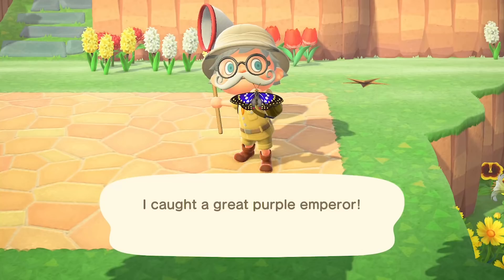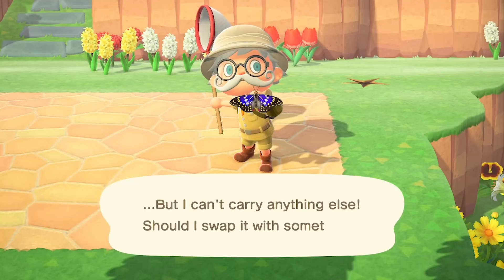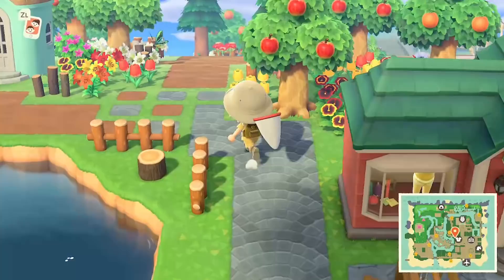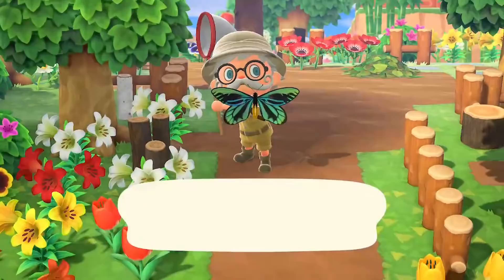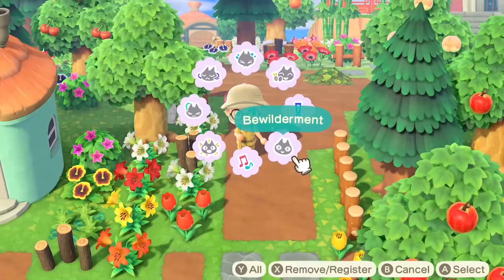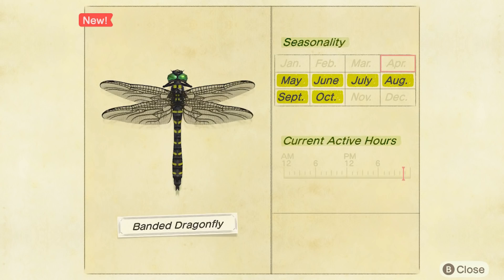The Great Purple Emperor sells for 3,000 bells, and can be found quite early in the morning — 4am through until 7pm. Really lovely looking butterfly, well worth getting one for the museum. Next up is the Queen Alexandra's Birdwing — this one was tricky. I genuinely just saw a single one of these in a whole day of trying to farm them. It sells for 4,000 bells, and can be found from 8am in the morning until 4pm in the afternoon. Tricky, but well worth getting — beautiful butterfly.